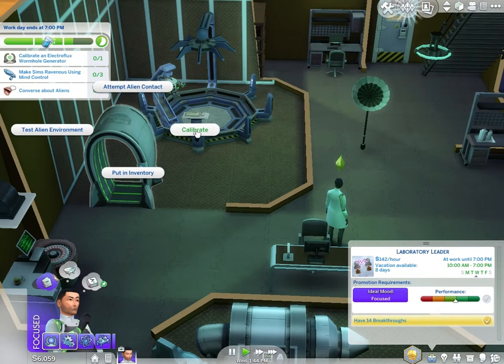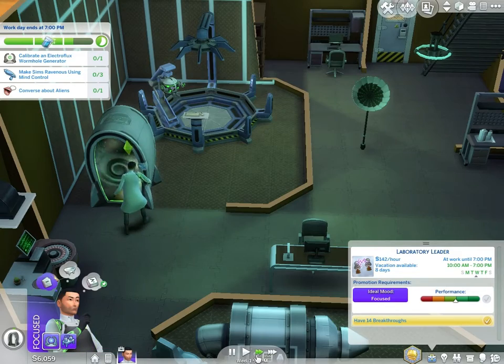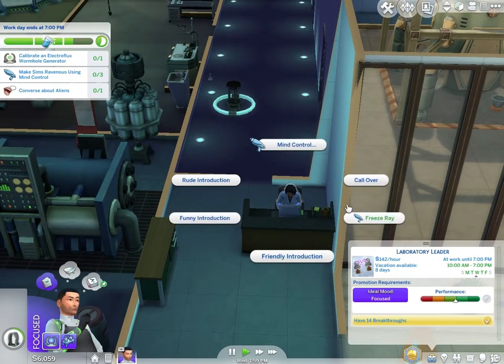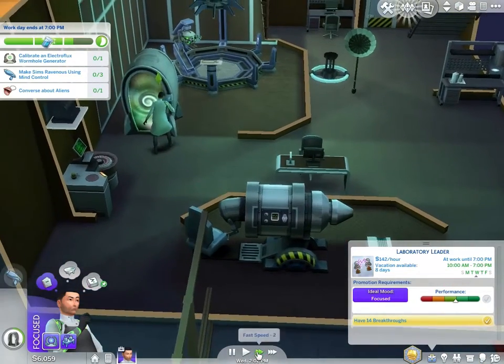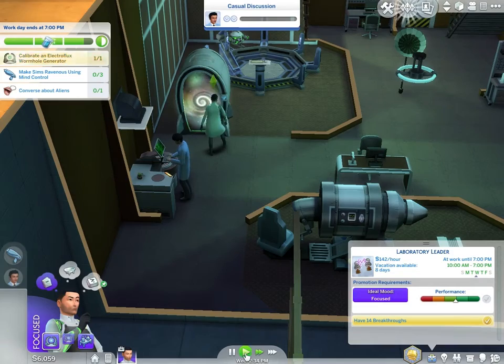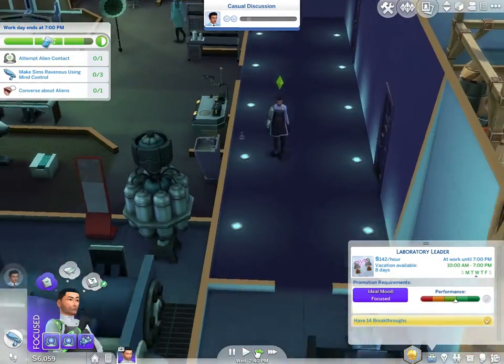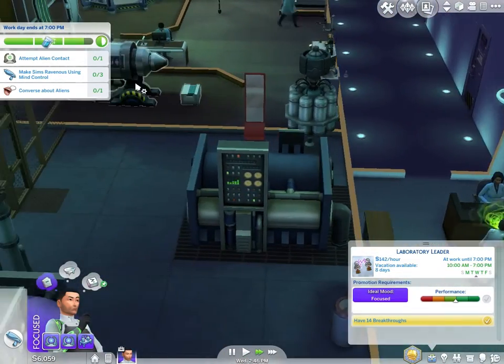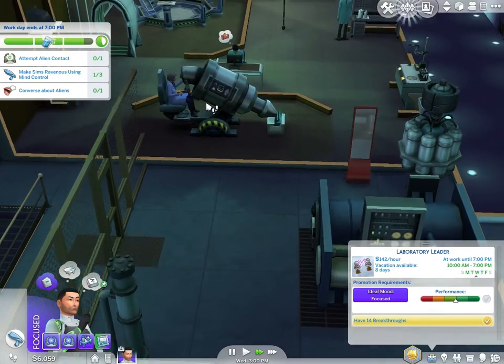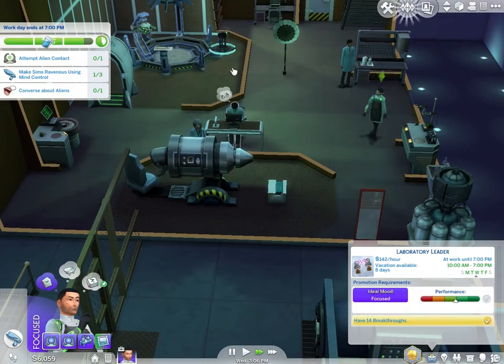Electric wormhole generator — calibrate this. Let's make you eat. This should be a large part of performance. There we go, let's go. Tell them to eat — let's go, mind control eat!